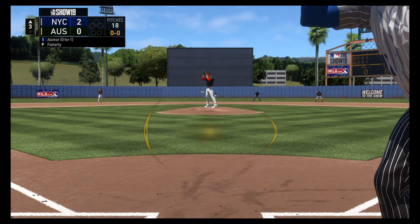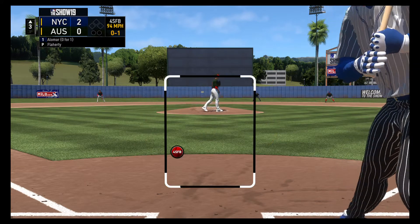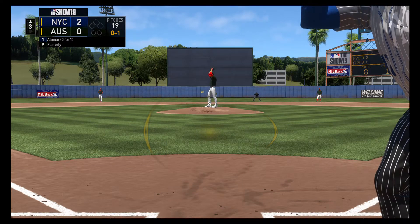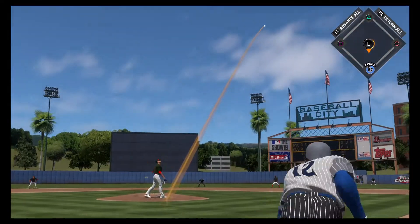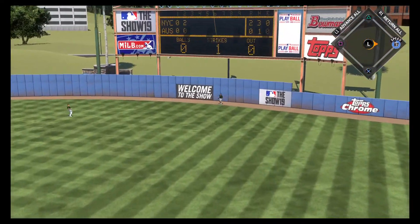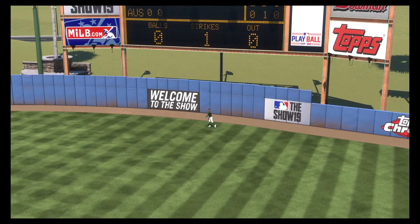He got on top of one and was a ground-out victim last time. I understand that, Matty, but this guy's got burner wheels down the first baseline. I don't think he even concerns himself with that — he has to put it on the ground, that's part of what makes him successful. And he turns on one, sending it high and deep to right. Bellinger ranging back on the warning track — he makes the catch.